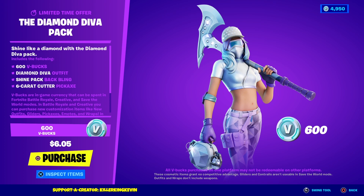I don't think we've had a Starter Pack in a long time — I don't remember the last one we had. But in this pack you get the Diamond Diva Outfit, $600 V-Bucks, the Shine Pack Back Bling, and the Six Carat Cutter. It's pretty cool — you get a bunch of items, and these Starter Packs are really cool because you get a skin and V-Bucks as well.